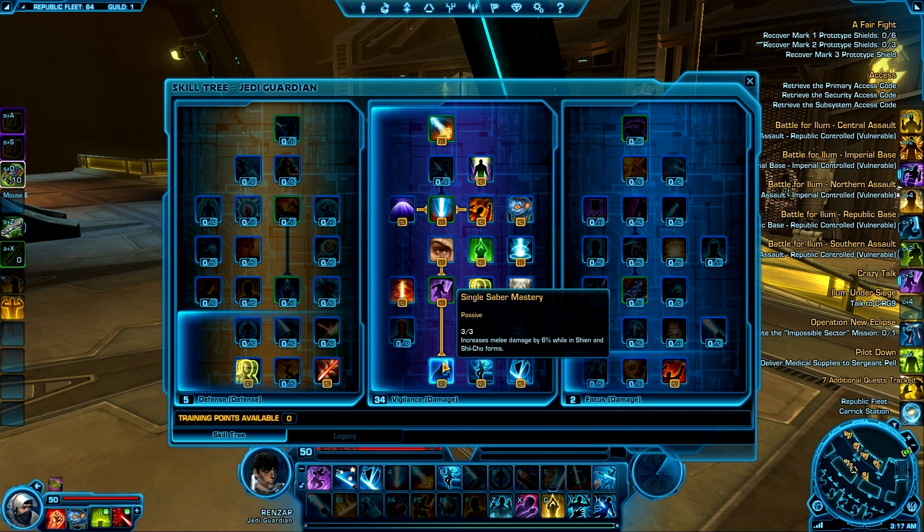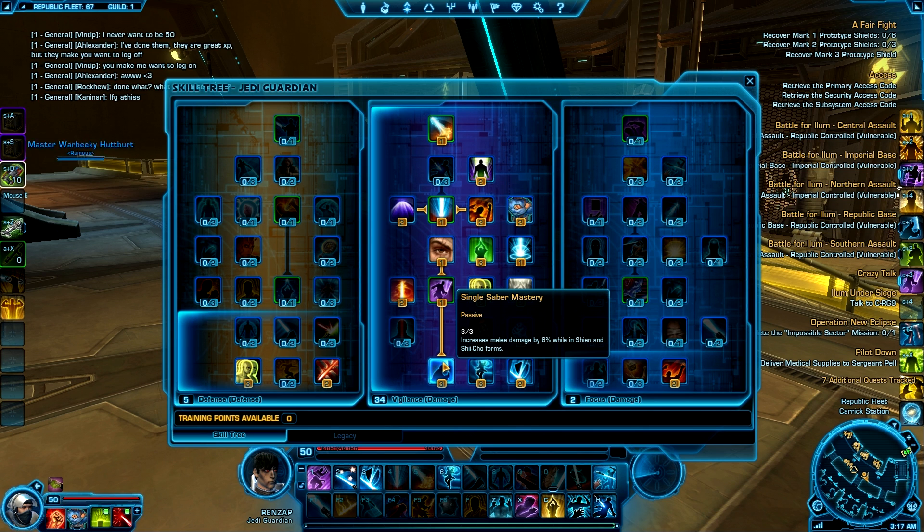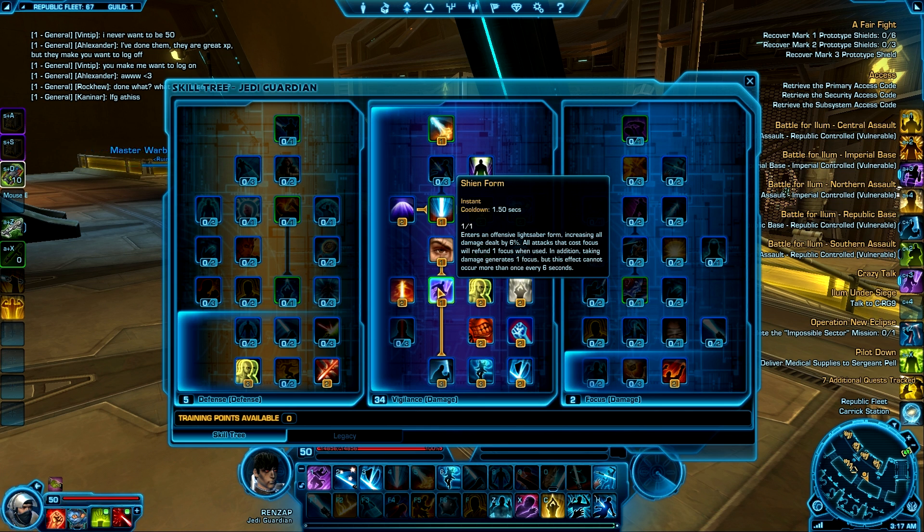In Vigilance it's Single Saber Mastery because it gives you a 6% melee damage increase while in Shien and Shichou forms. I take Shien unlike some people who don't — I use it most of the time unless I'm actually getting bombarded, in which case I go Soresu so I can try to survive a bit longer, because Shien doesn't really offer any defensive stuff other than regenerating focus quickly.